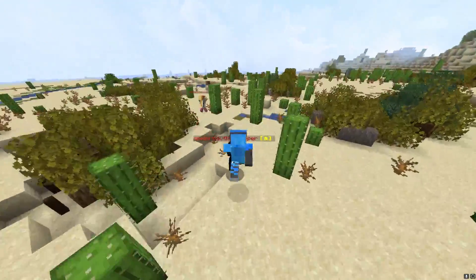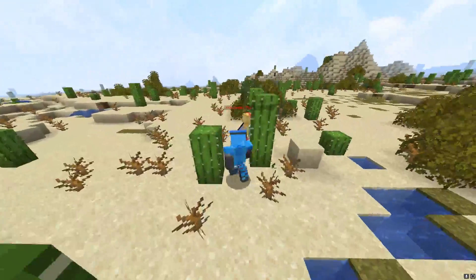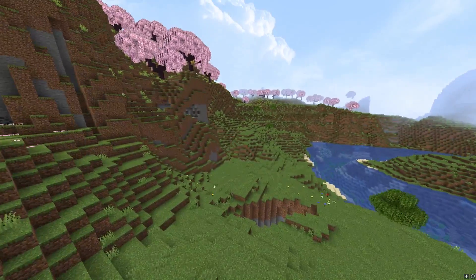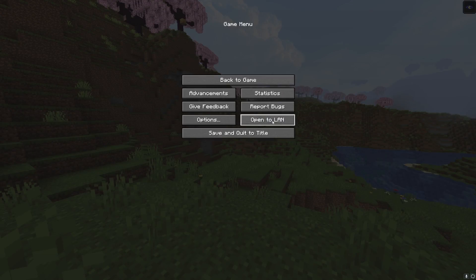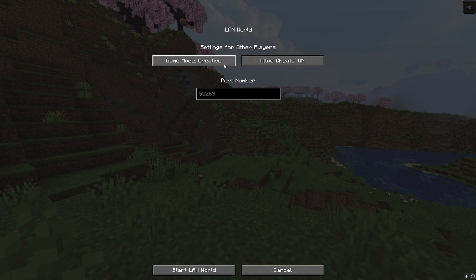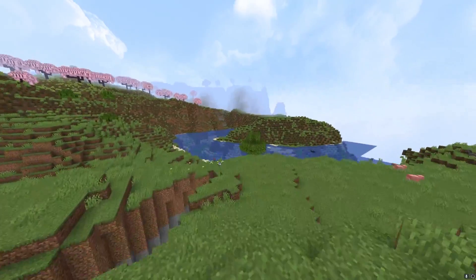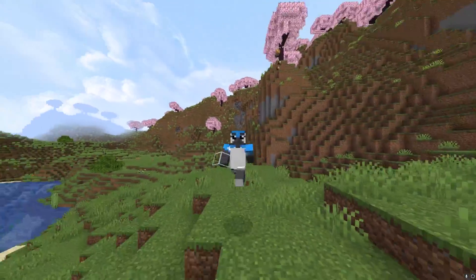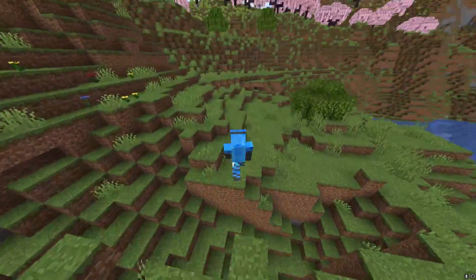In this video I'll be showing you how to play with friends on Minecraft Java Edition. If you're connected to the same internet connection and just want to play single player, you can hit 'Open to LAN,' do some settings, hit 'Start LAN World,' and then they'll be able to join you when they hit multiplayer. However, if you aren't on the same Wi-Fi connection and want to play together, it's not an issue.